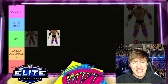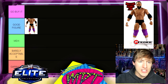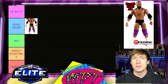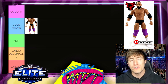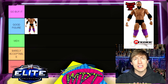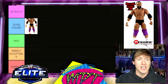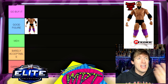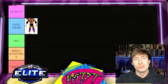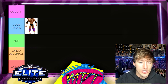Starting off with Elite Series 29 Damien Sandow — this is a Good Figure. It has an unbelievable number of great accessories: you get the Money in the Bank briefcase and a ladder. It's a solid figure, feels good in the hand. His legs get a bit loose, but outside of that it's really solid. It's not quite Go Buy It — if you want to capture the moment or get the briefcase, go grab it — but it's not a must-have, so it's going in Good Figure.